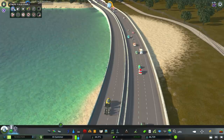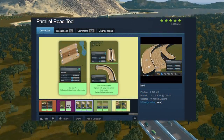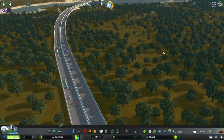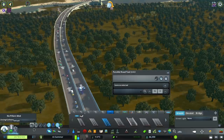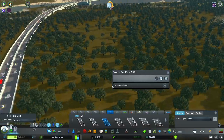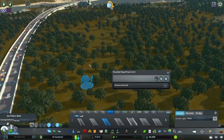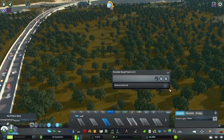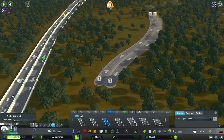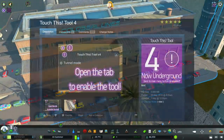The Parallel Road Tool allows you to make nice roads right next to each other. Once installed, go to your roads and press the parallel road button. Select the road type you want — usually a highway — and it'll only do one lane by default, so press the plus button to add more. Then just put it down and rotate it around very easily.